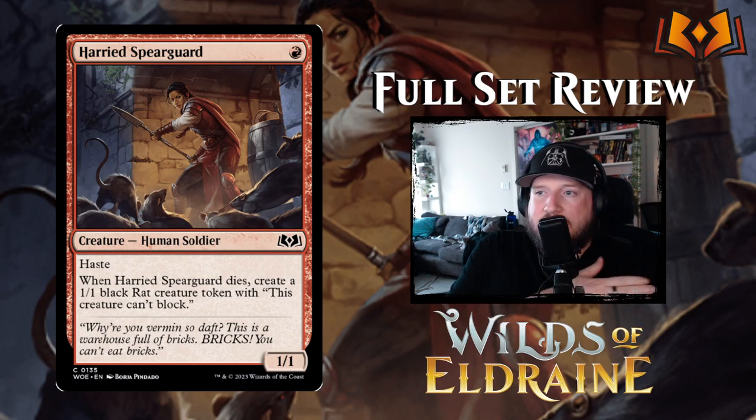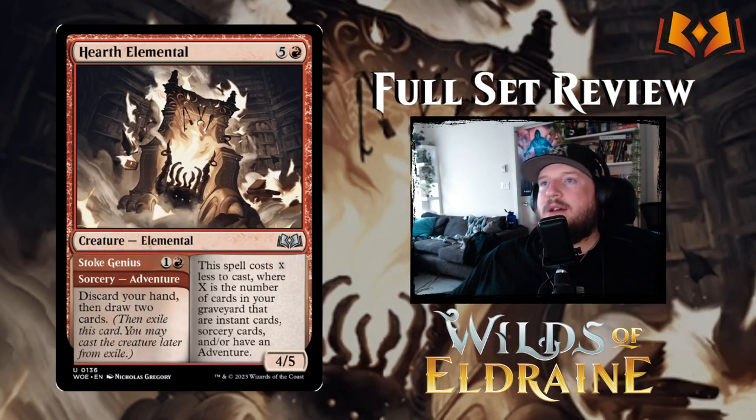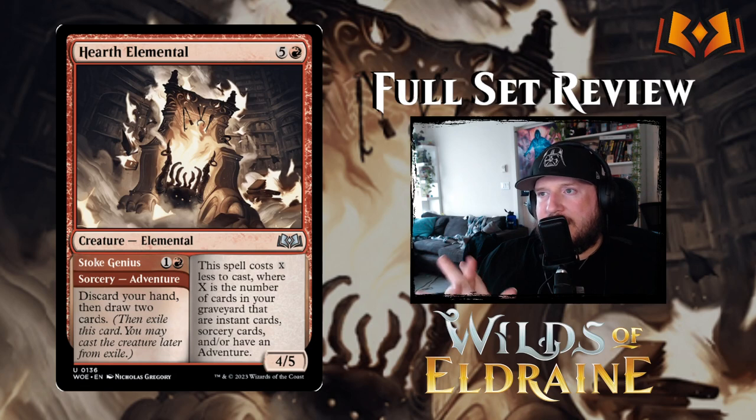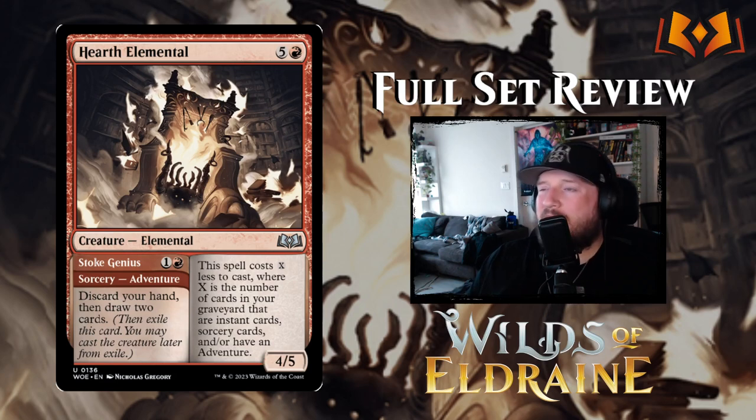Hearth Elemental is five and a red for a 4/5 Elemental. It costs X less to cast where X is the number of instants, sorceries, or Adventures in your graveyard — pretty good. Its Adventure is Stroke of Genius: one and a red sorcery, discard your hand and draw two cards. You can discard instants and sorceries to make the Elemental cheaper to cast. It's a 4/5 for six mana base, so you really want to get it down to three or four mana to make it worthwhile, but it's interesting.